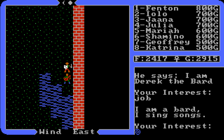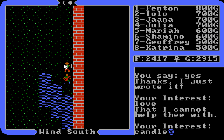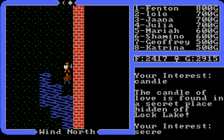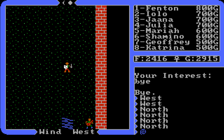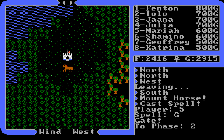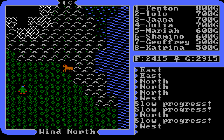We go back to the secret passages and meet Derek the bard, playing a lute. He sings all types of songs. We ask about the candle: 'The Candle of Love is found in a secret place hidden off Lock Lake.' The only place near Lock Lake is Cove, and I already noticed a secret passage there from the wall design. We also need dispel magic for the next part. We'll cast gate and head toward Castle Britannia.